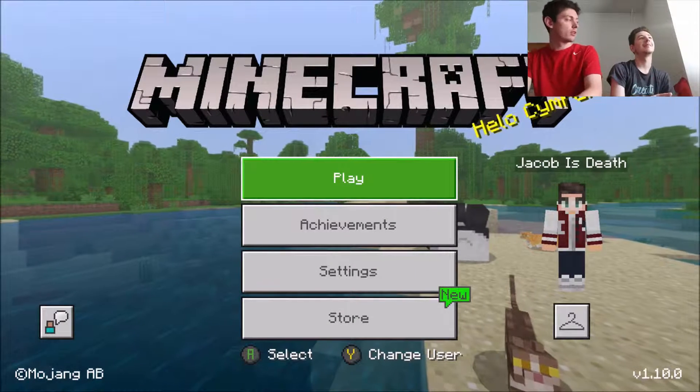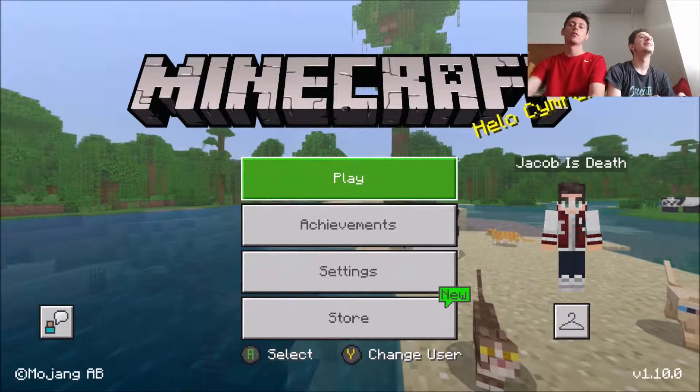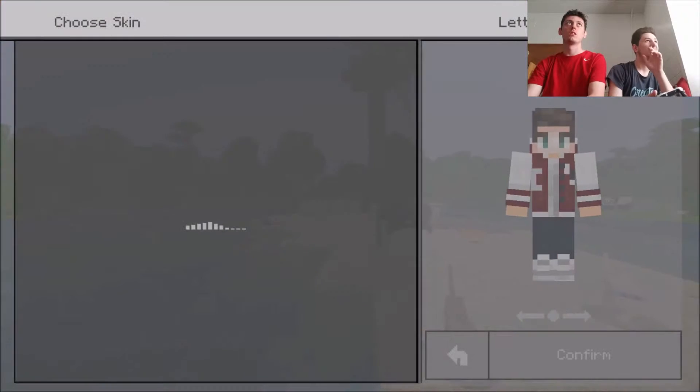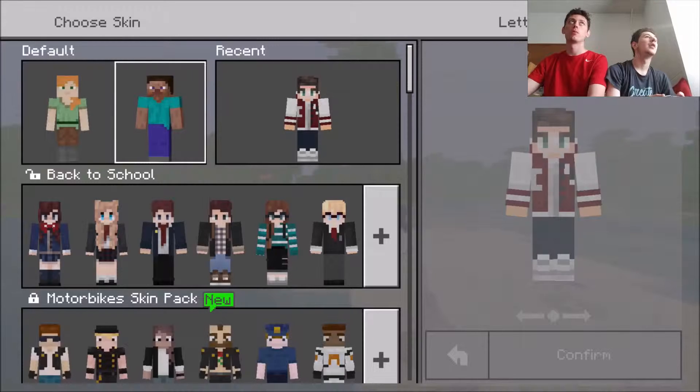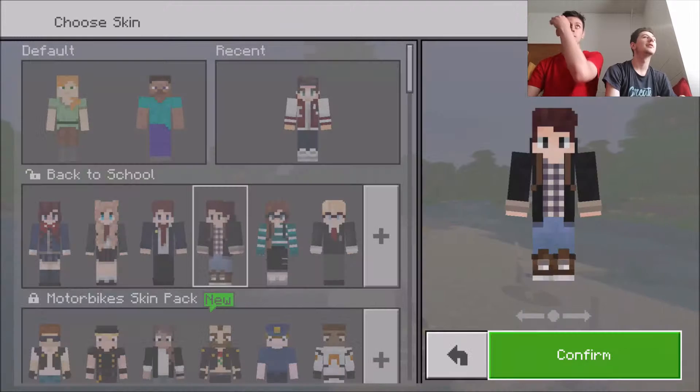Hey, here you go Isaiah. We're gonna be teaching Isaiah's dad how to play Minecraft today. Choose your skin. Go to the little thing. I own the ones with the unlocked symbol, so I own the ones below that, and I want some others that are scattered throughout. Done.